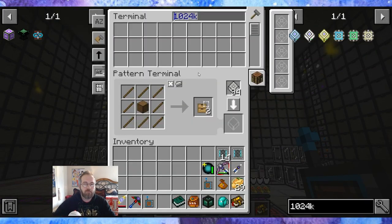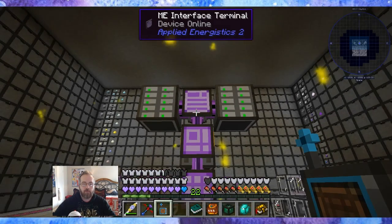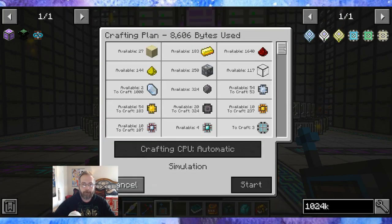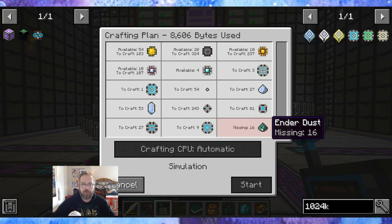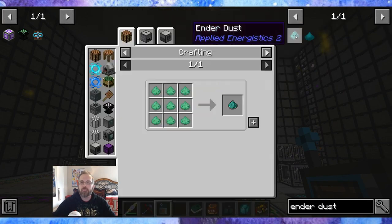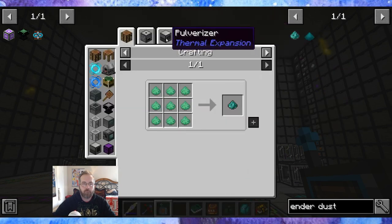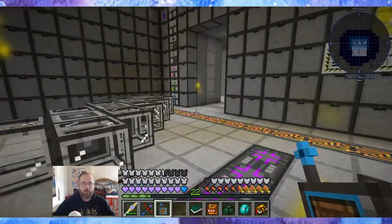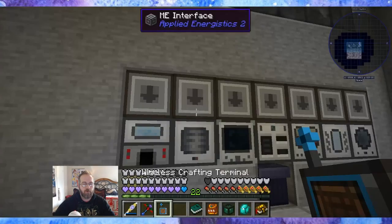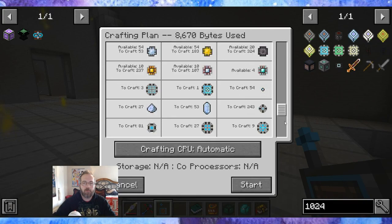1024k ME storage — make a pattern of that. Let's see what we're missing. Ender dust — do we not have a pattern for ender dust? Ender dust — the pulverizer, okay. Let's go — pulverizer. And now 1024k — one. Great start.